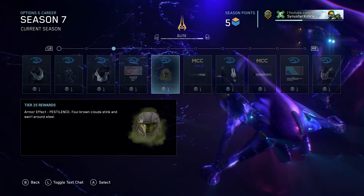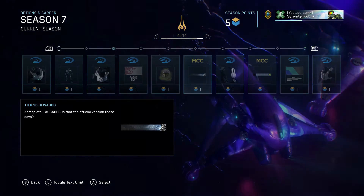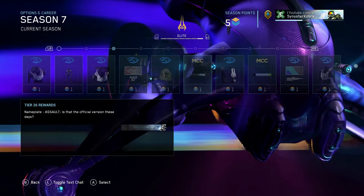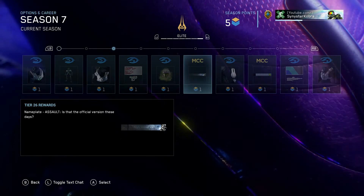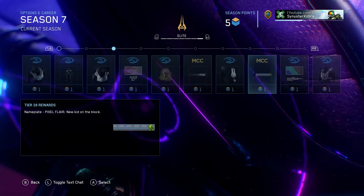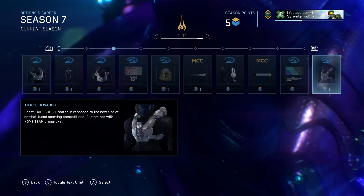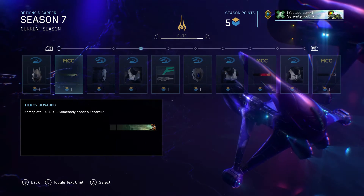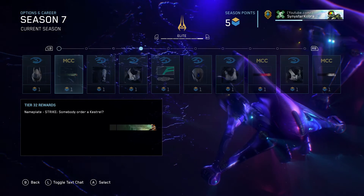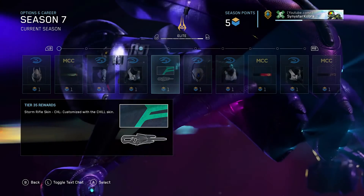And of course we have the Halo Reach armor effects being introduced into Halo 4. Nameplate Assault — it looks like the cover art for the Spartan Assault game. Nameplate Pixel Flare. DMR skin, Bones. Nameplate Strike — I think this is the cover artwork for the Spartan Strike game. Storm Rifle skin, Chill.